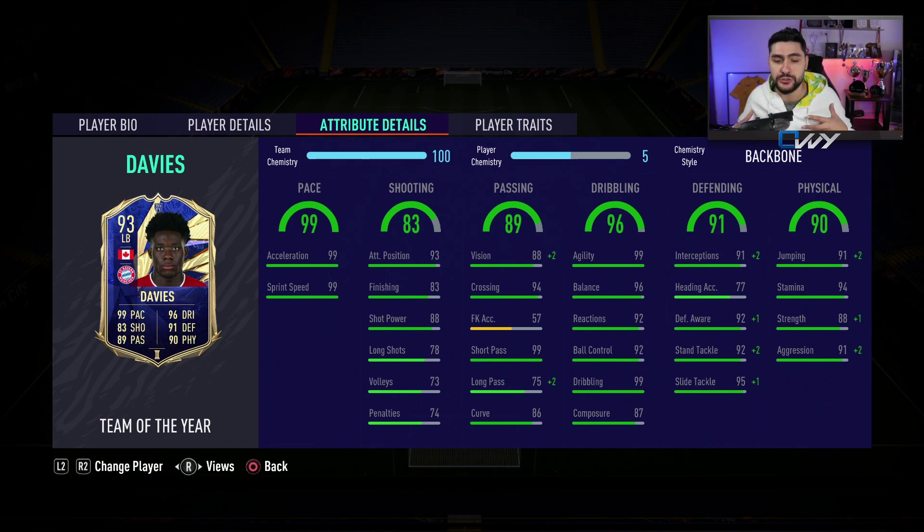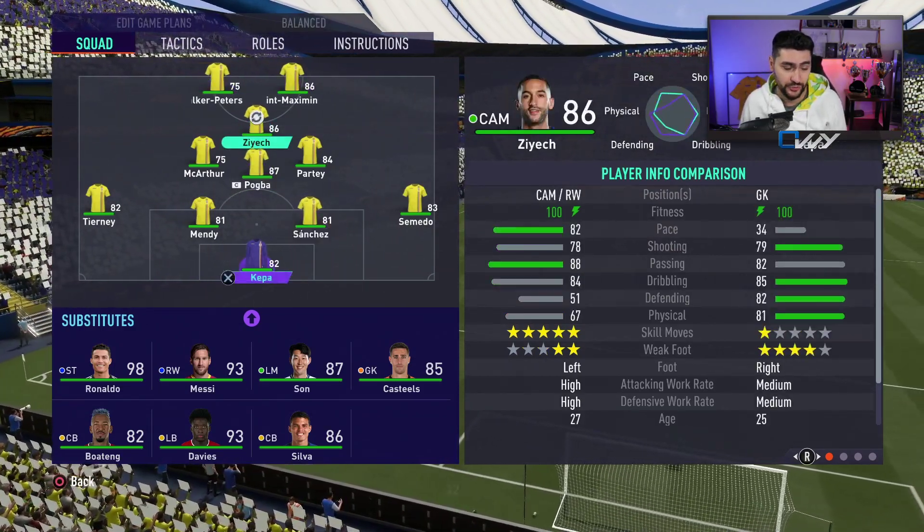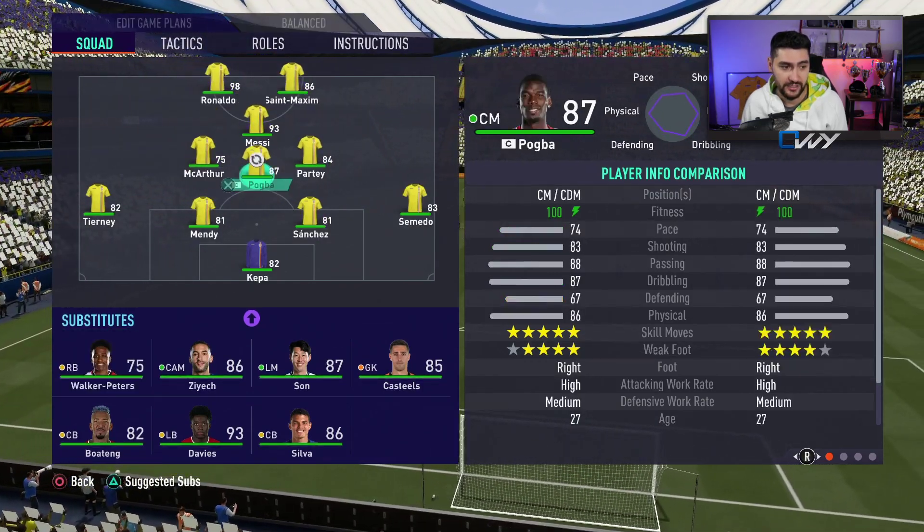Defending and physical base stats are 91 and 90 overall, which is absolutely superb. His gold card was a fine left back but an even better CDM — I used him as a CM/CDM and he was fantastic. He's got stamina 94, the strength, the aggression, and with the improvement on this Team of the Year card you can truly play him anywhere. Heading accuracy is only 77, but defending awareness, standing tackle, and sliding tackle you can max out with the proper chemistry style. In this draft I got him with a Backbone.